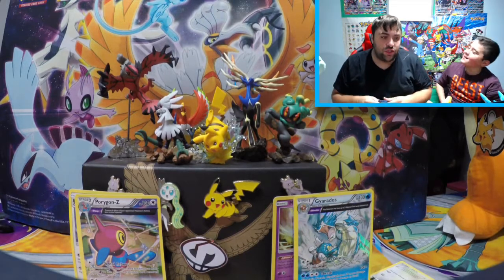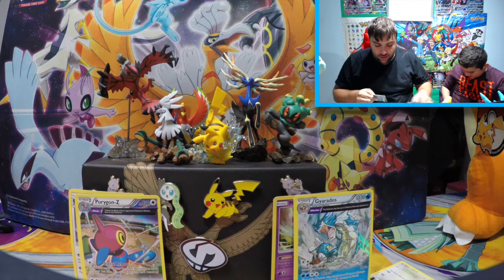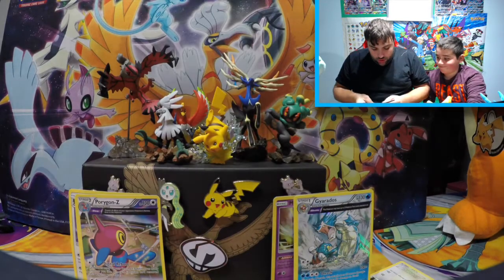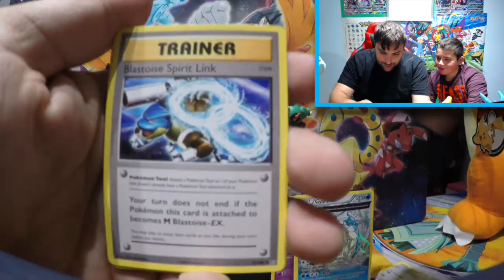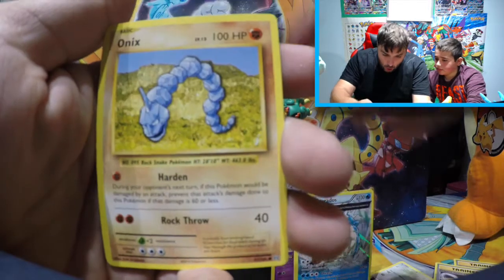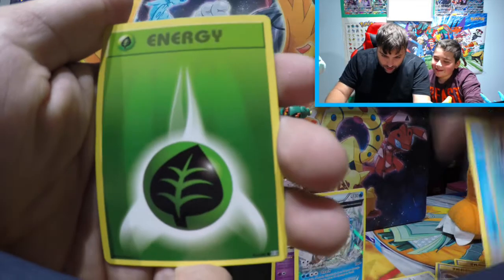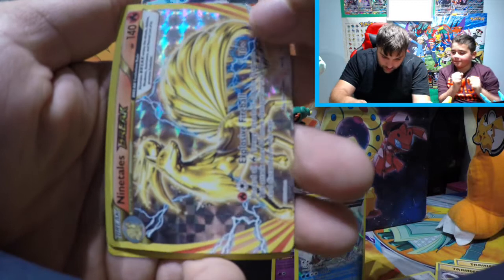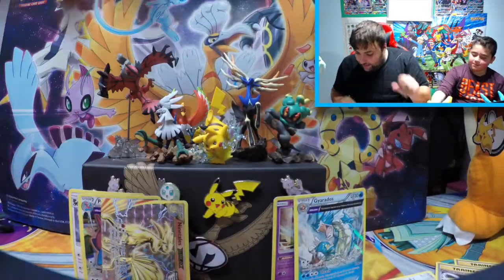Evolutions! I love Evolutions. Hey, if you get Charizard it will count. My Evolutions pack: Blastoise Spirit Link, Pidgeot Spirit Link, Growlithe, Onyx, Nidoran, Polywag, a Leaf Energy, and a Break Ninetales — which will count — and a regular Electrode. Two rare slots! Break cards, I don't like them, but hey — that's two rares for me.